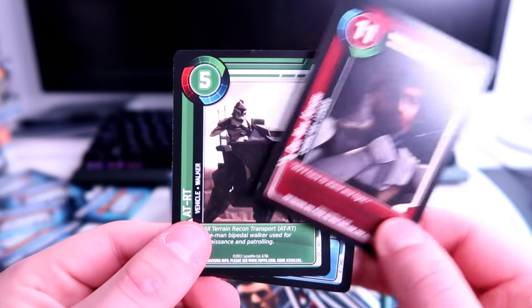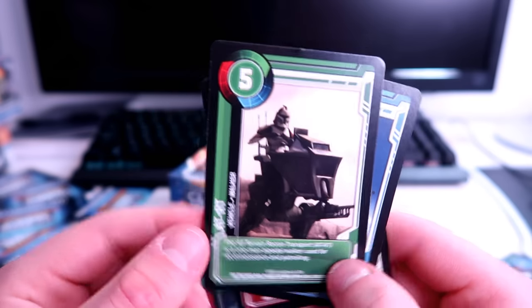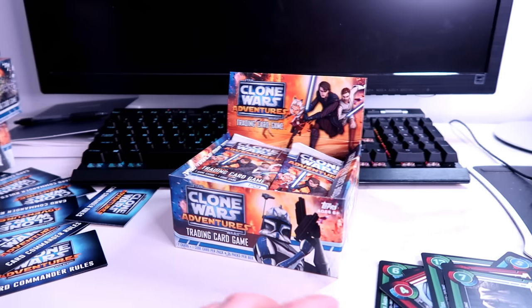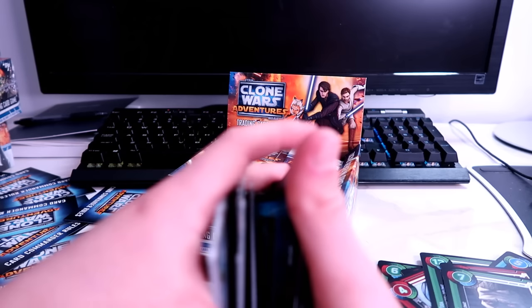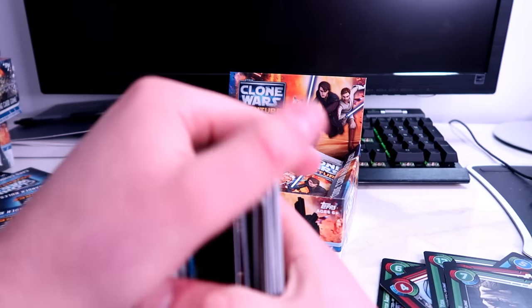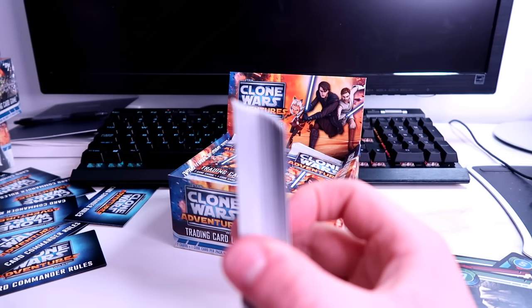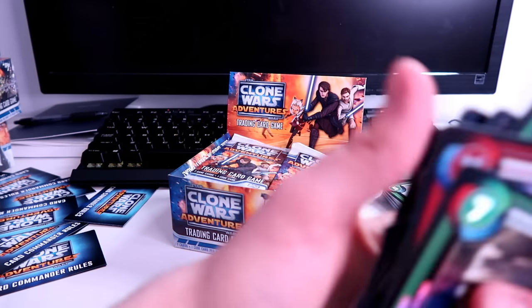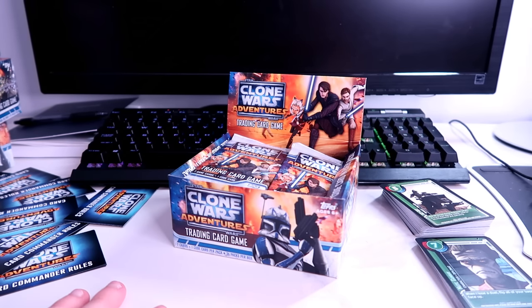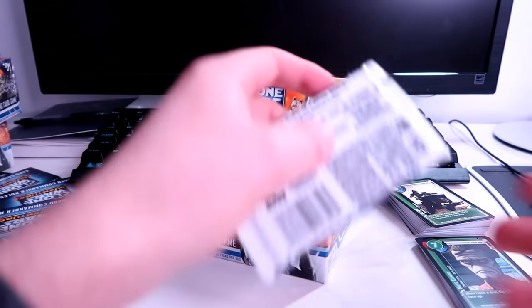Let me stack these cards to make things neater. So we've got a solid pile of standard cards, a smaller but still pretty good pile of holo foils — two holos per pack — and then all the code cards. Pretty good haul so far.